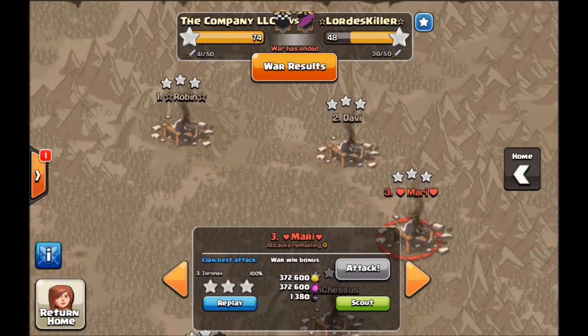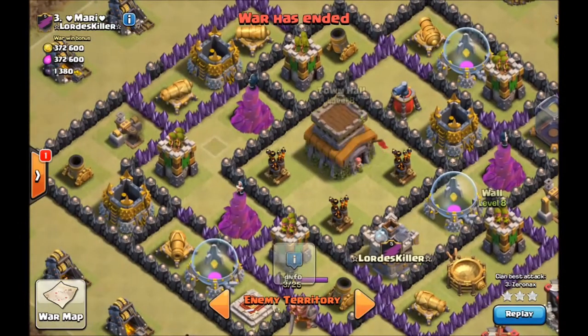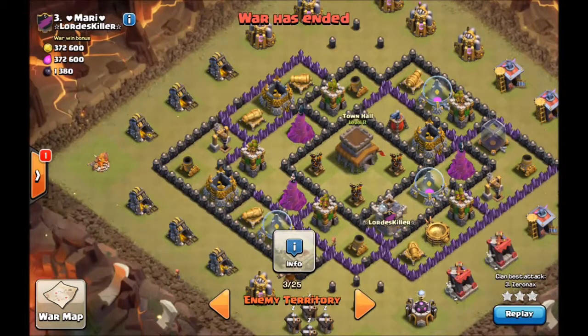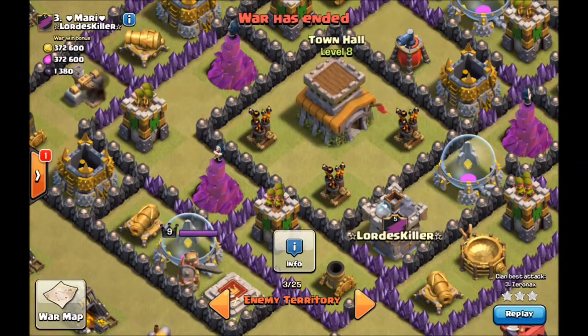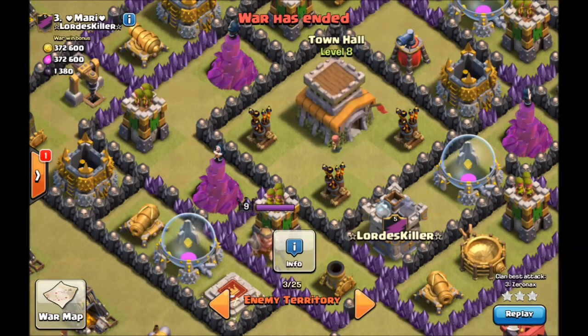Let's go and scout number 3, the first person I attacked. This is going to be the typical opponent that we face — a maxed out Town Hall 8, maxed out in defenses at least. Walls are getting there, but this is going to be pretty typical. The first thing I look for are gaps. There are 2 gaps next to this Town Hall, which means it can be a Giant Bomb or a Tesla. You want to look for 2x2 spaces for Giant Bombs and Teslas. There are a total of 6 of them, so 3 Giant Bombs and 3 Teslas are what you're accounting for.